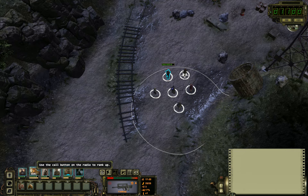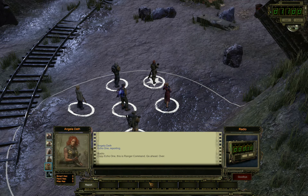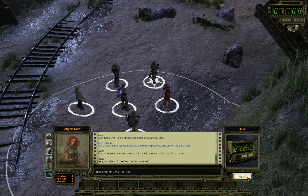Hello and welcome back. Here at Highpool, some Gila monitors are inside — they have a lot of hit points and I don't know how many there are, so we need to be careful. A promotion is pending, so let's call in. Copy Echo One, this is Ranger Command, go ahead. Going in, Echo One — your recent progress merits a field promotion for one of your team. Congratulations Echo One, you've done well. Thank you very much.